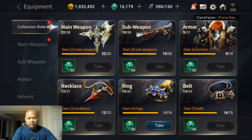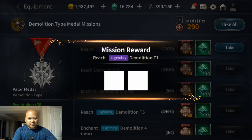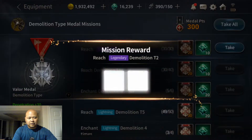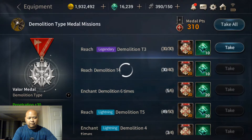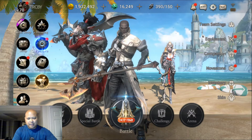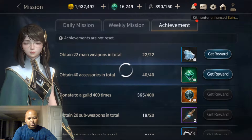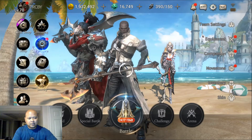This game just gives you a boatload of emeralds literally just by playing and getting stuff. You get emeralds, and emeralds are used to buy things. I haven't had a real need to spend a lot of my emeralds just yet. We're going to go collect this and check out our new weapon.